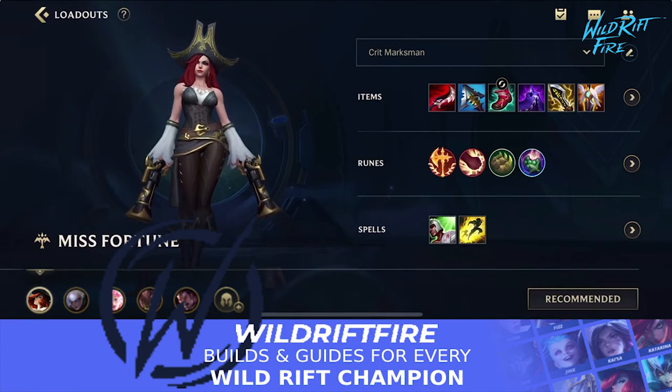Hello everyone, welcome to my first video on patch 2.6. This is going to be an exciting one — Amumu and Miss Fortune down in the bottom lane. Miss Fortune got some buffs and Amumu got changed as well. For those who don't know, on PC League of Legends, Amumu and Miss Fortune was really strong in the bot lane when Amumu got changed with the double bandage toss, and now it's come to Wild Rift.